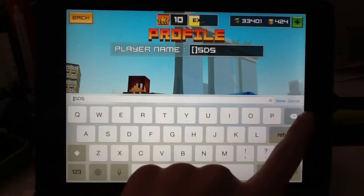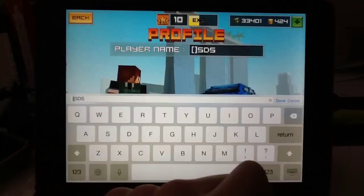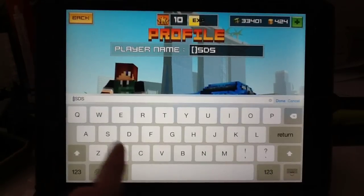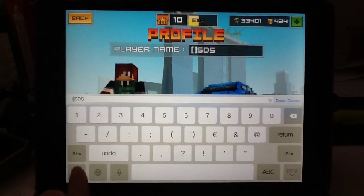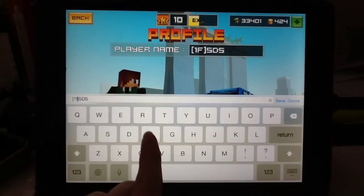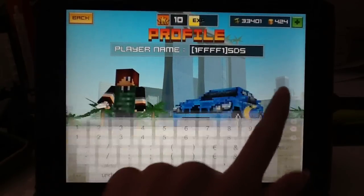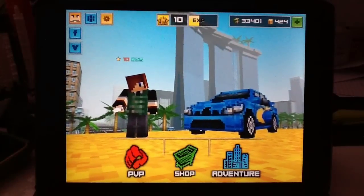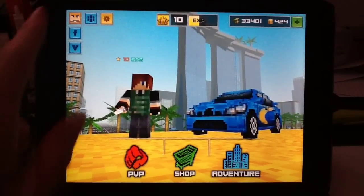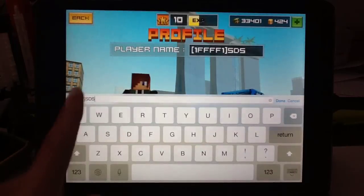The next one is light green — or that kind of color. I'm not too sure how you call this color, and it's 1FFFF1. You can see it's this kind of light blue colored color.